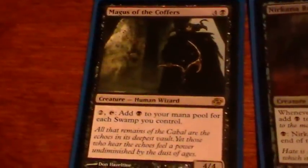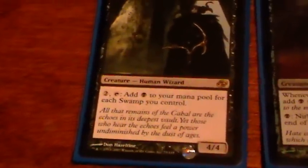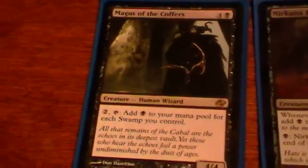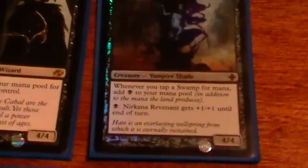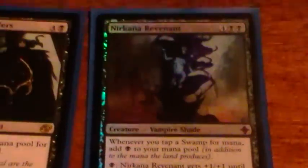We've got a couple creatures here. Magus of the Coffers is basically a Cabal Coffers on a stick. The fact that it's a creature means I can bring it back with Volrath's Stronghold. Mostly it's just a really expensive, easy-to-kill Cabal Coffers, but it's still really good and definitely worth a spot. And then Crypt of Agadeem is another way to make all my swamps tap for double, plus it's a giant creature if I need to swing for the win. But mostly it's just going to sit there and double my swamps.